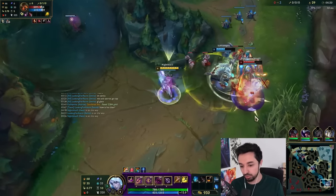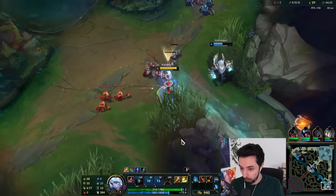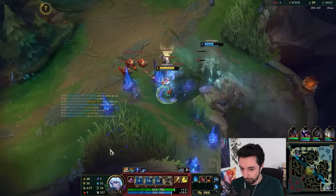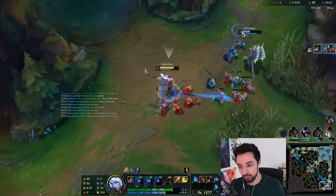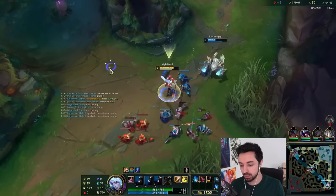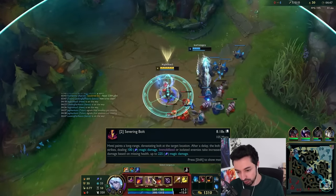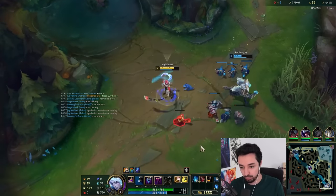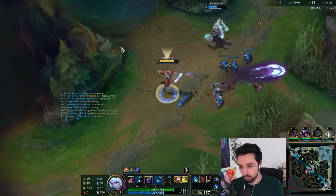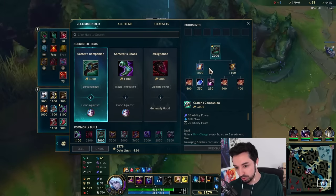I should have done the thing there. That was very scuffed, we can agree on that. So if I press Q, W, it does a lot of damage against immobilized targets — which is what I could have done against the Nautilus in the beginning there. The E, Q is a fear — we could have done that. Or the E, E, which is like a slow, which is what we used. It's pretty good.